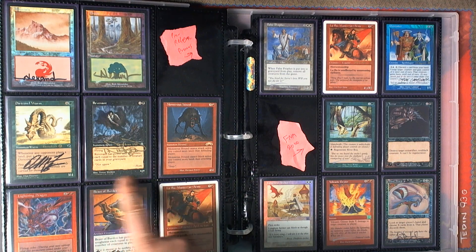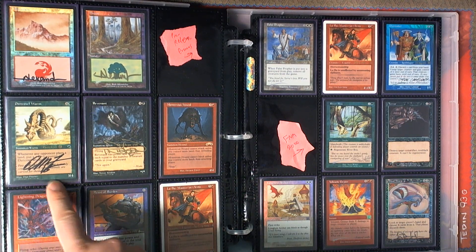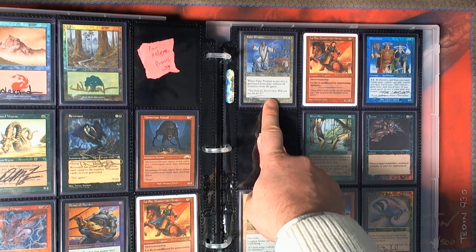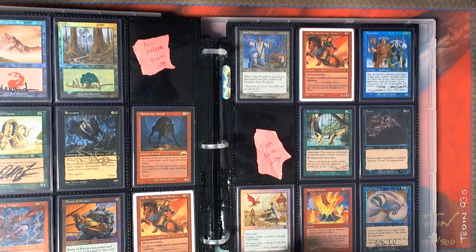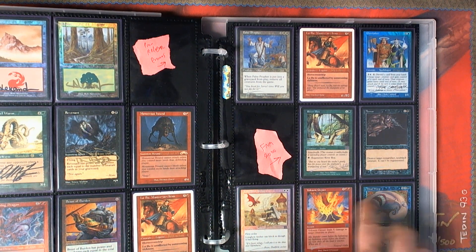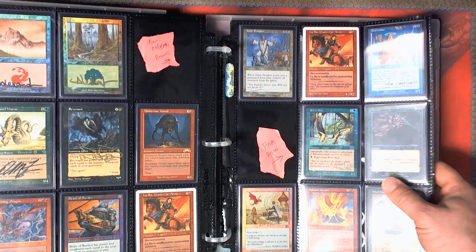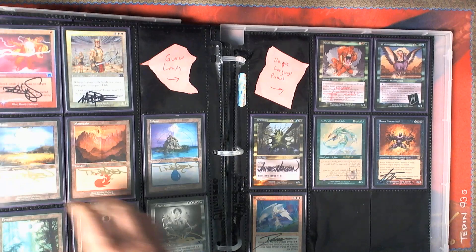We've got all the original pre-release promos from the 90s, from the first one, including both versions of Lubu. I do have the False Prophet signed. And the Longbow Archer signed by Eric Peterson, which are pretty hard to find. These are technically FNM from 2000, but the copyright date is 99, so I picked them up for the set — even though they weren't given out until 2000.